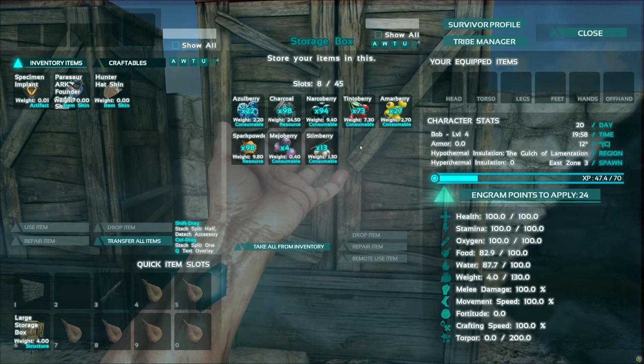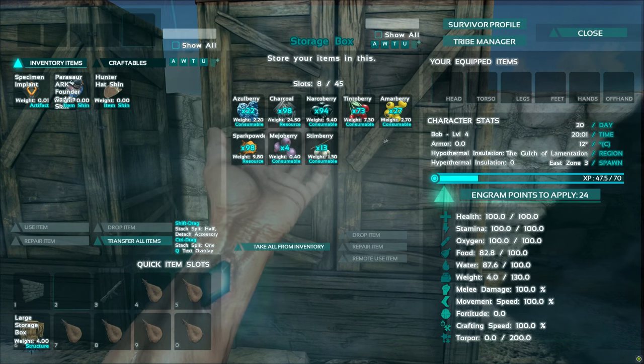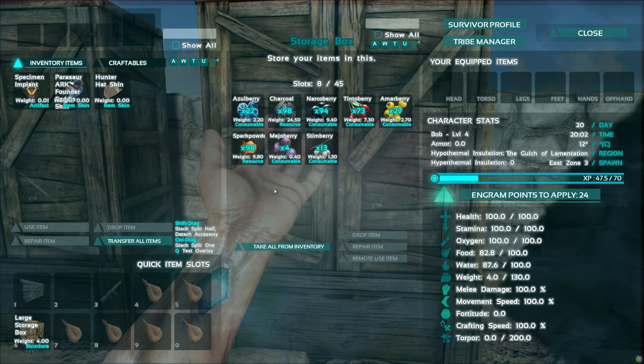Berries are what we're going to be using. Different combinations mixed with water, charcoal, and sparkle powder. So let's get into it.